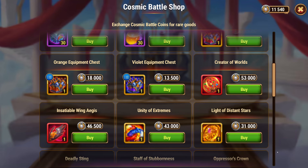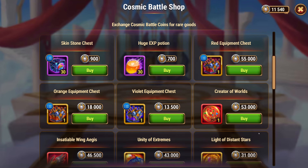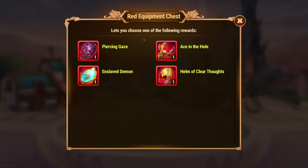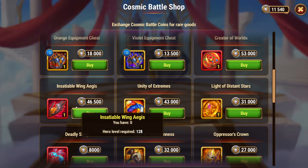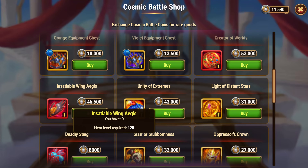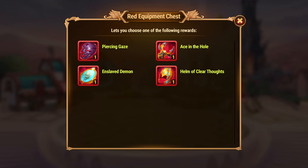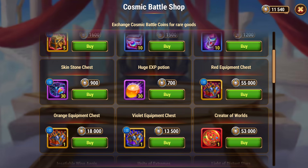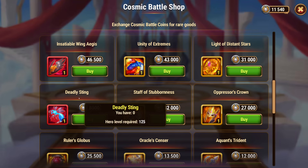There's the red equipment chest, five equator chests, and creator worlds. The red equipment chest is the good one — it has piercing gaze and stuff. Note that some of these are kind of expensive; I don't think I'd do creator world. The red equipment chest is also kind of expensive, but you do have more choices there. There's also deadly steam if you need it — not too bad.